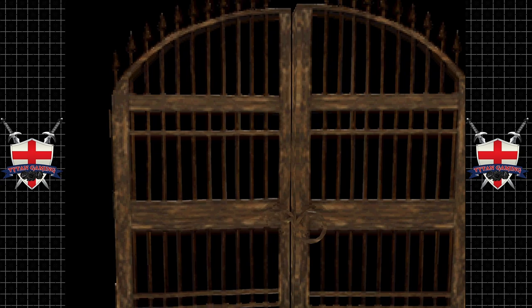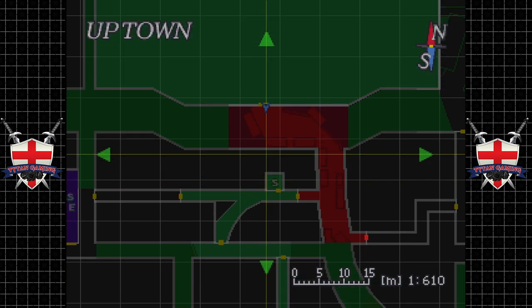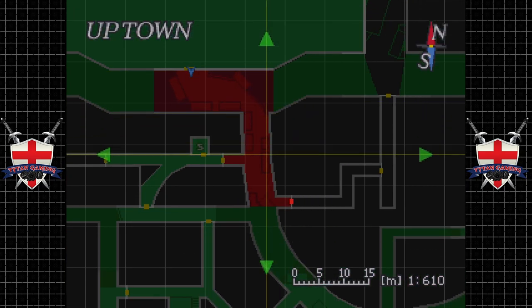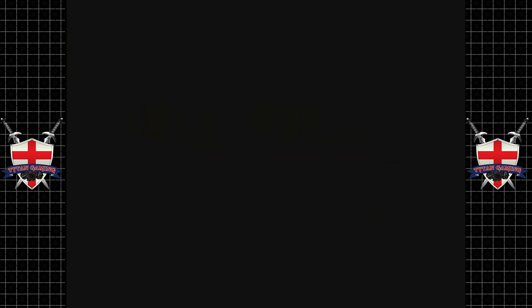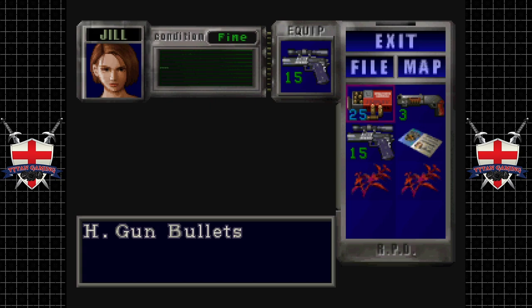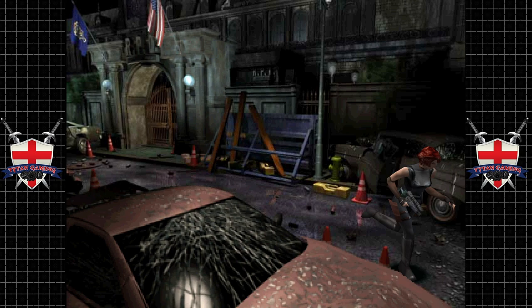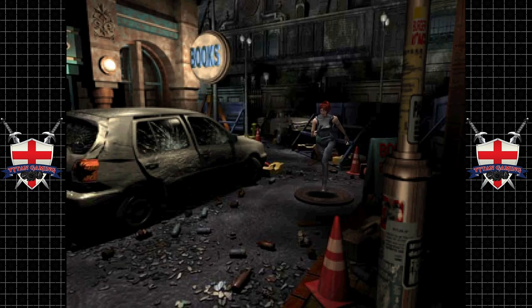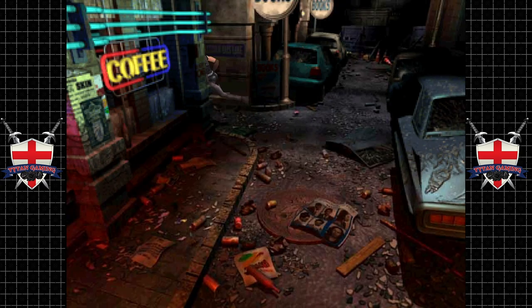Now we need to go uptown, I believe. So if we have a little look on our map here — oh, this is uptown. Do we have the lockpick on us? Because we might need that. Well, let's go back to the item box anyway, drop our herbs back for now. There are those doggos in there, we need to put that fire out too.